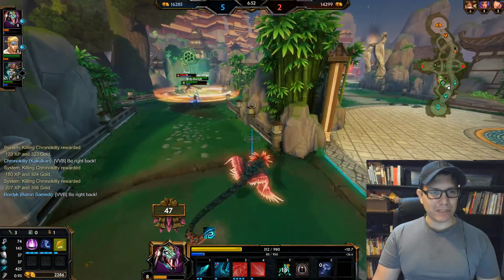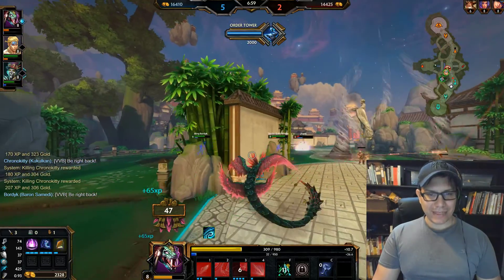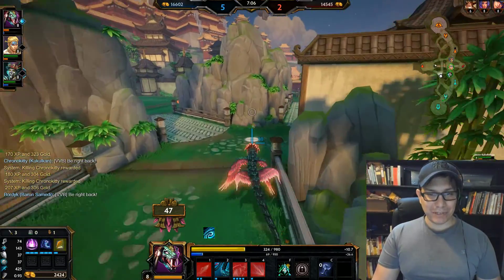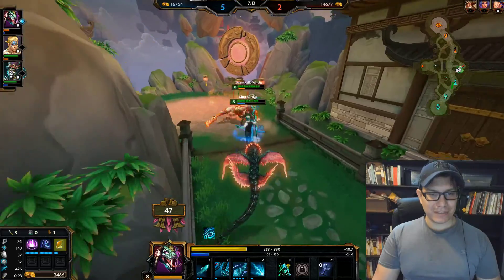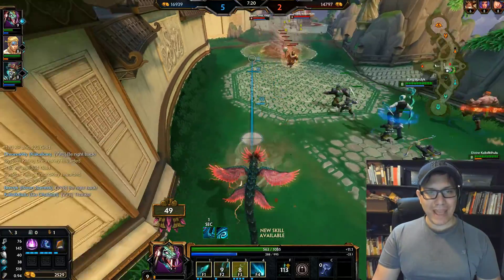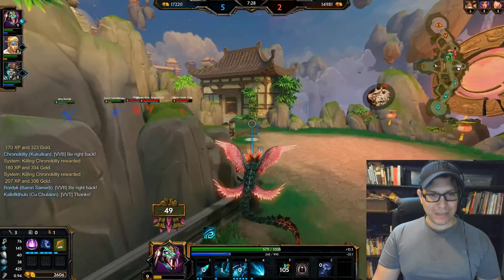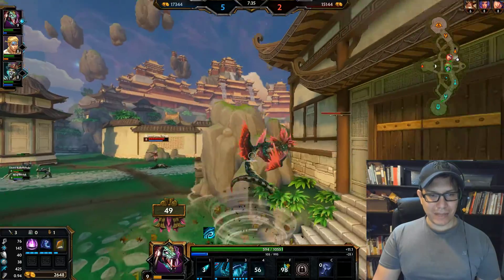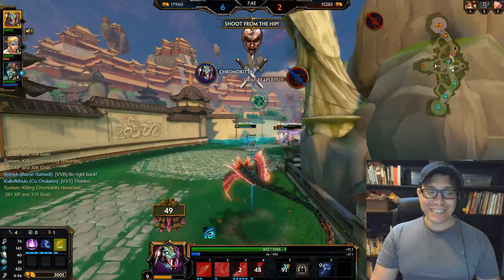Bordak was able to grab the mana buff. Sadly I thought it was a foregone conclusion that the enemy Odin was going to go down, but apparently he was able to jump and shield away. Damage camp is up — let's burn that down and grab some wave. We have enough to build Book of Thoth now. Looks like Cuckoo Kachoo is going in — let's do a sneaky — and that is going to be a kill on Discordia!